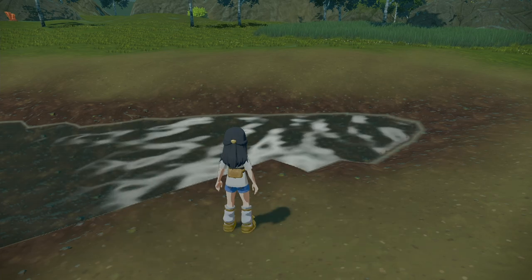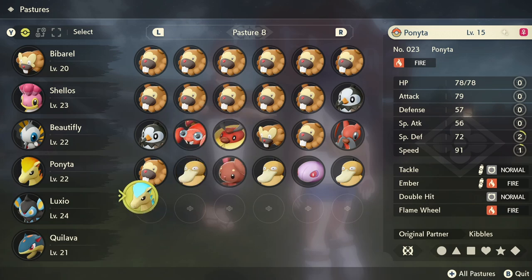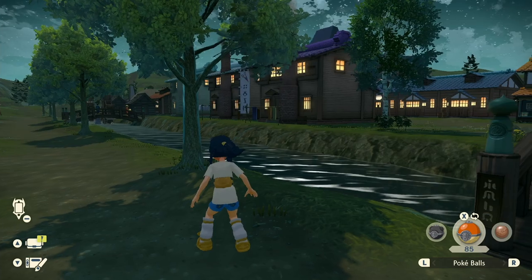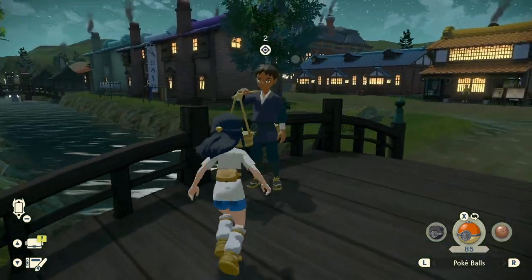And there we go — you caught the unusual Ponyta! Time to report back to Yota in the village. When you report your findings at the end, it'll actually show up as a shiny in there too — it has a shiny icon. This will go for any shiny that you find, so in the future, if you ever find any shiny outside of this free one, you will know — it actually has an icon for it. Now if you head over to the pasture, you will have a shiny Ponyta in there. You can go ahead and move it into your party even though the quest is not done yet. If you are at the pastures, you'll notice Yota has moved and he is right here, so we're going to chat with him.